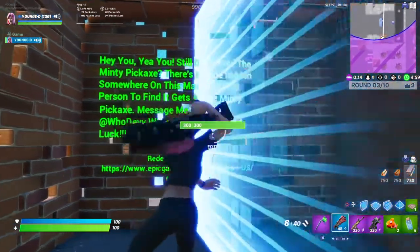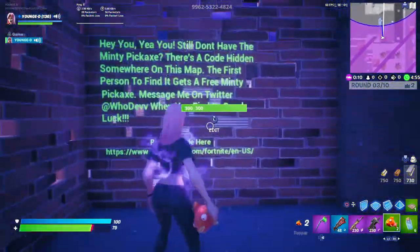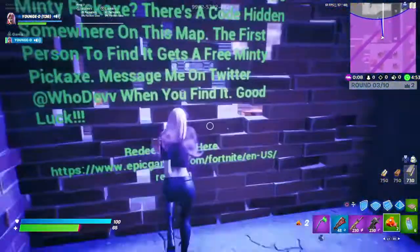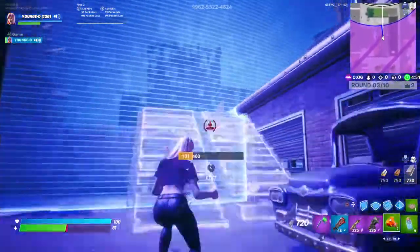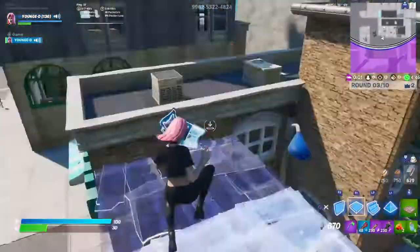Pretty much what you want to do is load into this map. My Tilted Towers map is on — if you've played already you'll know it, but if you don't, the code is right there on the top. Pretty much what you want to do is just run around and look for the code.